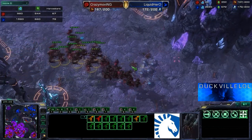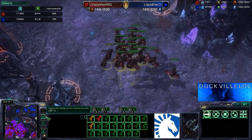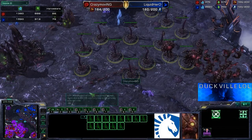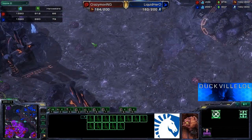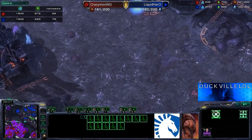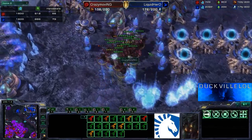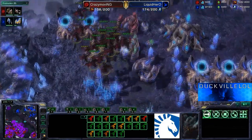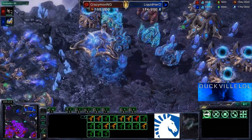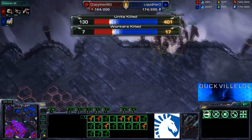Crazy just sticking with this ling-muta style, and I'm not sure if that's the greatest idea at this point in the game. The income is looking pretty good for Hero — up to 79 probes, 66 drones for Crazy. He did spend quite a lot of drones getting up this big Spine Crawler wall. We'd love to see him perhaps move that out to a section where he can wall off and segment what Hero is doing. But he's busy getting the mutalisks inside the main, trying to kill off some buildings — they find the second gateway. But there is no time to take that down, and he has to retreat.